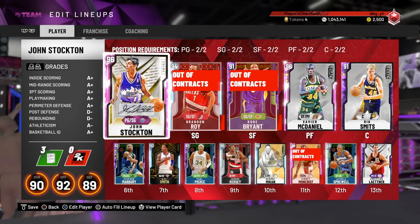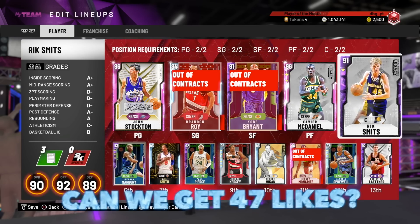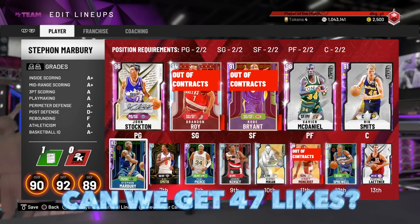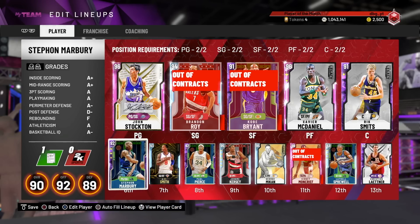What is going on guys, DBG here. In this video, we are going to be doing a gameplay with the Pink Diamond Xavier McDaniel. This is one of the new Evo cards that have just come out, and it is the first card that you are going to be able to Evo up to a Pink Diamond after purchasing. Definitely a card that a lot of people are going to be looking to pick up.